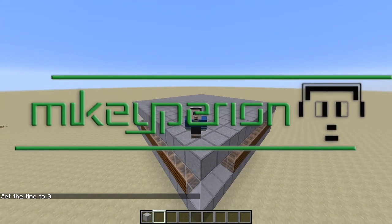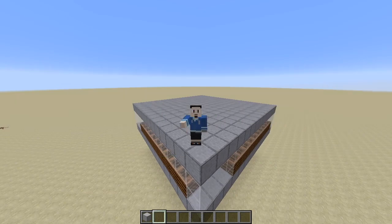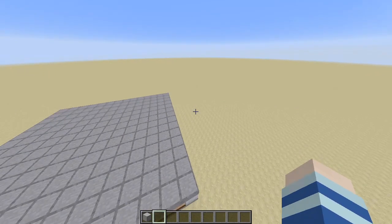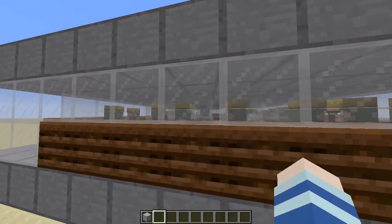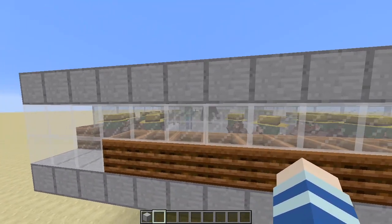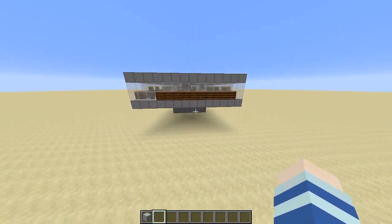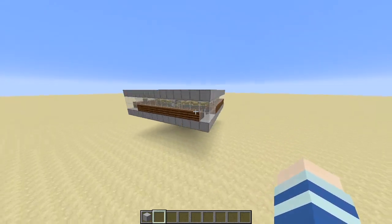Hey there guys, what's up? It's your bunny, Michael Perion here and I hope you have a great day. For today I'm going to show you a tutorial on how to build this compact Iron Farm design which will work on Minecraft 1.14. Currently I built this in pre-release 5 and in 2 days we are going to have the full release which is set on April 23rd of 2019. So this Iron Farm is very compact in design which is only 14x14x9 and it's cheap and very easy to build.